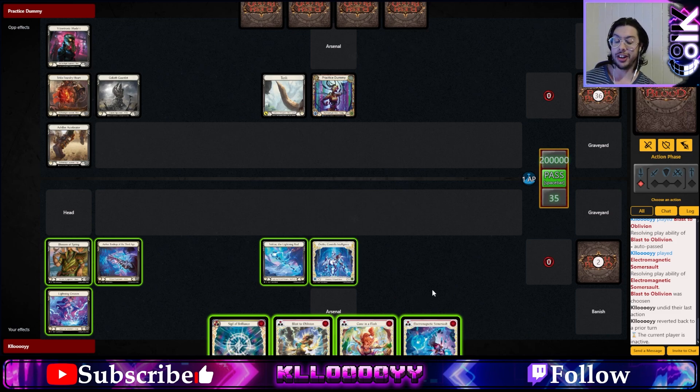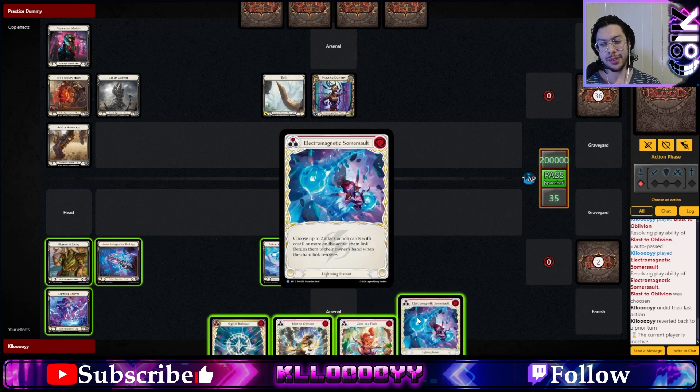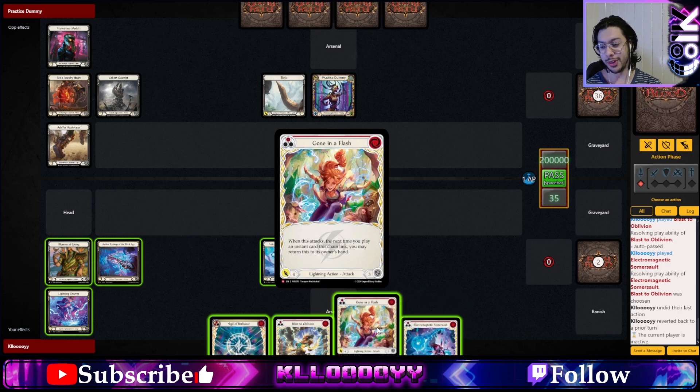I do want to say that I hope this is the height of combo timing or interaction timing for Fab, because some of these cards are definitely a brain scratcher when you read them at first.